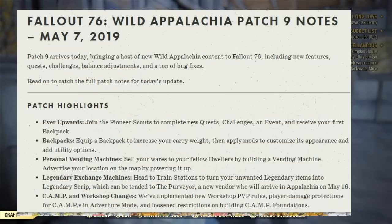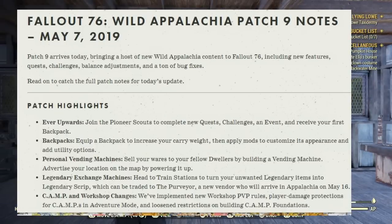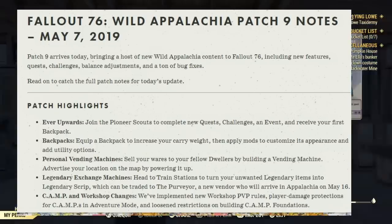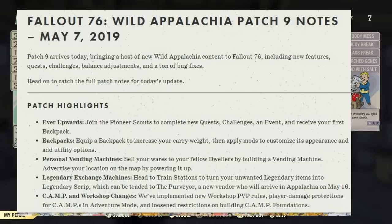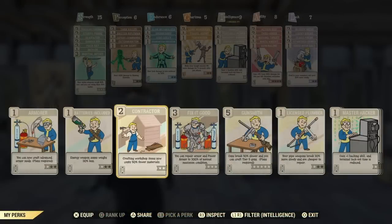Legendary exchange machines at the train station let you turn in unwanted legendary items into legendary script, which can be traded to the Purveyor — a new vendor arriving in the Appalachian mountains on May 16th. Last but not least, camp and workshop changes: new workshop PVP rules, player damage protections for camps in adventure mode, and loosened restrictions on building camp foundations.